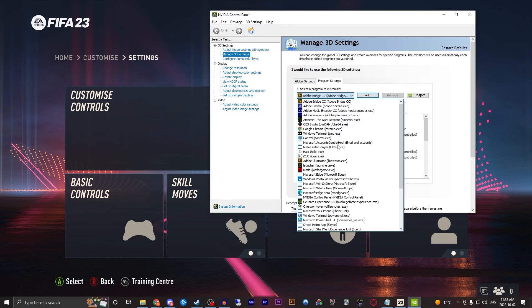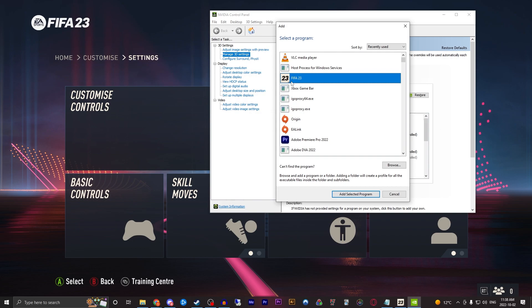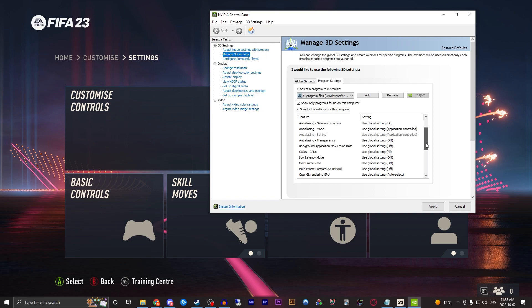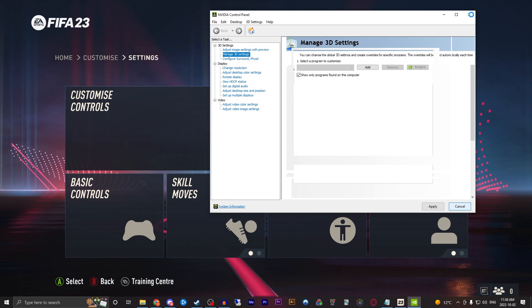If you don't see FIFA 23 in the list, you can add it. Then from there, scroll down to Vertical Sync and set it to Adaptive. The goal here is we're trying to control your frames per second and manage any frame drops. So that's another solution that might work for some people.